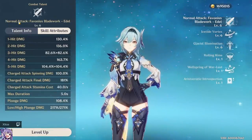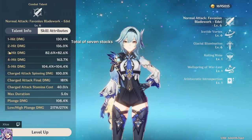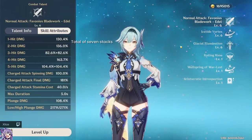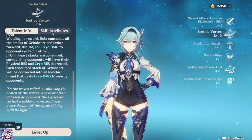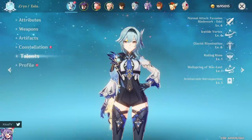A quick reminder on terminology: normal attack is N. So N1, N2, N3, N4, N5. That means N3 is four hits, N4 is five hits, and N5 is seven hits. Tap versus hold makes no difference for naming. Hold E stacks come from Grimheart stacks — one, two — and also one from the passive talent.